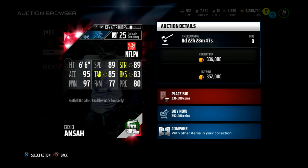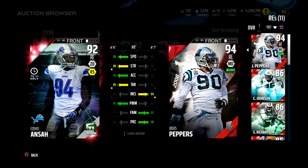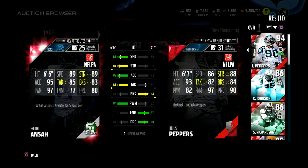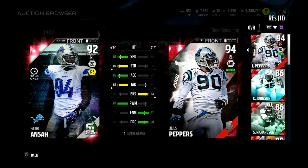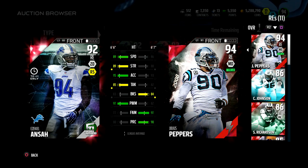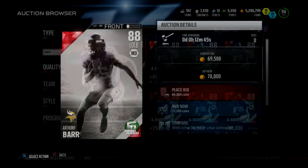77 finesse move and 97 power move. Compared to Julius Peppers, Ansah's better in speed, strength, acceleration, tackle, and power move. Peppers' strong suit is finesse move and block shed — just one better. You can honestly argue this Ansah is better than flashback Peppers going for 600 thousand coins. Ansah might be a good pickup; he's only in packs for 72 hours so keep your eyes peeled on that price.